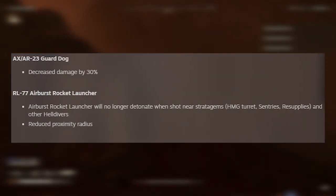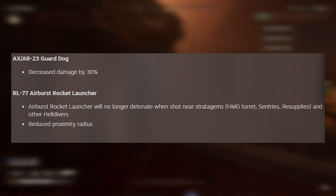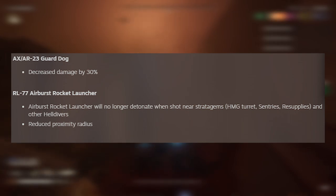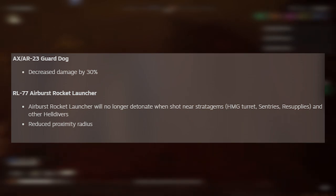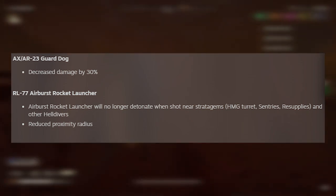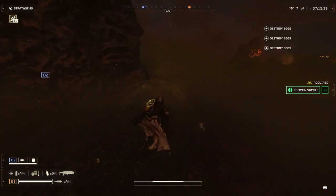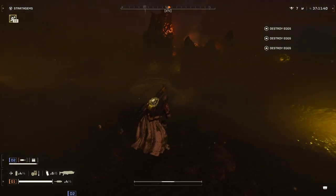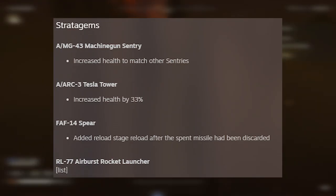The JAR-5 Dominator had its damage decreased from 300 to 275. The AX/AR-23 Guard Dog had its damage decreased by 30 — not opposed to that since people were getting lasered constantly. The RL-77 Airburst Rocket Launcher will no longer detonate near stratagems and other Helldivers, and has a reduced proximity radius. Overall, the weapon shifts feel game-changing and should shake up a lot of people's metas.